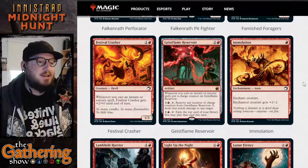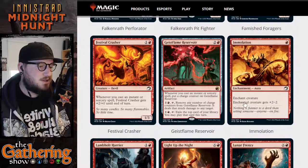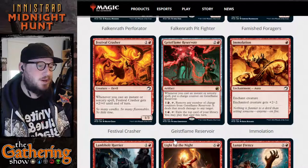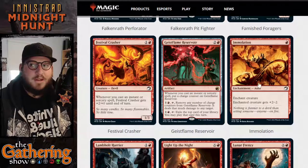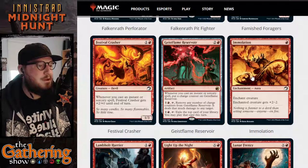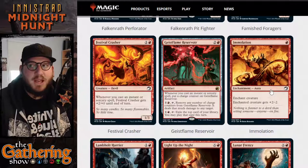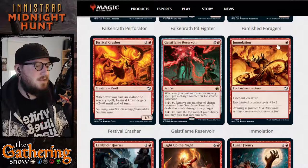The next card in red is Immolation. For one red, it's an Enchantment Aura — enchant creature gets +2/-2. This is interesting: if you have a Festival Crasher, which is a 1-3, it becomes a 3-1. There are lots of reasons why this would be a powerful setup — if you want creatures to do more attacking, or you've got an 8-8 it becomes a 10-6. That's a very powerful aura, especially for just one red mana.